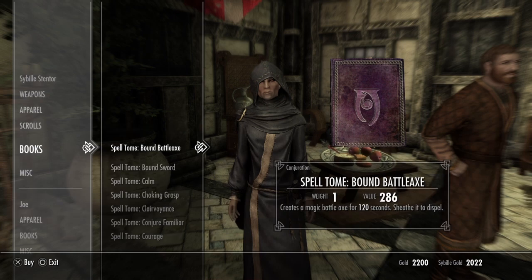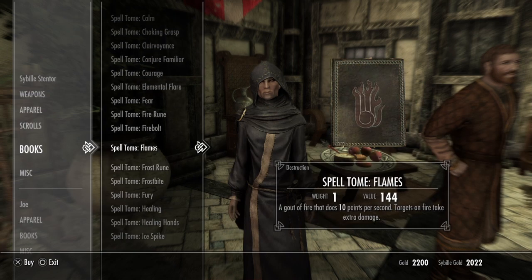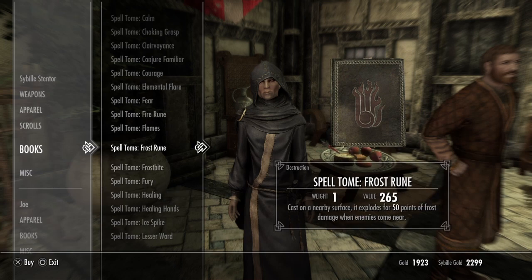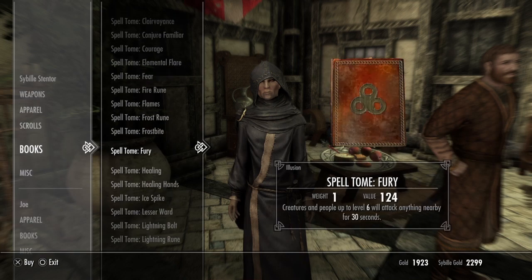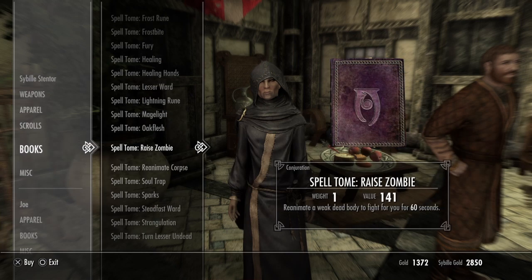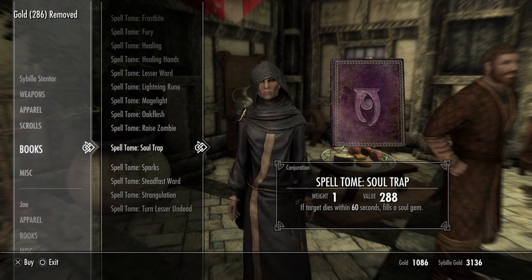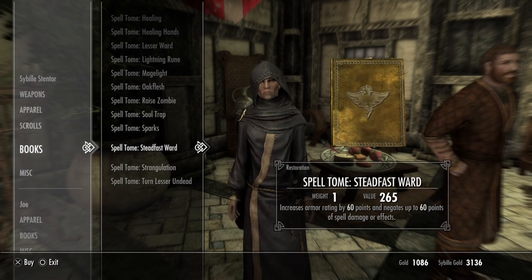We already have the Bound Sword. We are terrible at two-handed, so the Bound Battleaxe doesn't help us. Here are the upgraded versions of our regular spells: Fire Bolt, Ice Spike for frost, and Lightning Bolt for electricity. Mage Light is worthless when you have the Candlelight spell. For reanimation, we want the more powerful dead body version rather than the weak one. We already have what we need to trap souls, and the only other useful one I can see is Steadfast Ward.